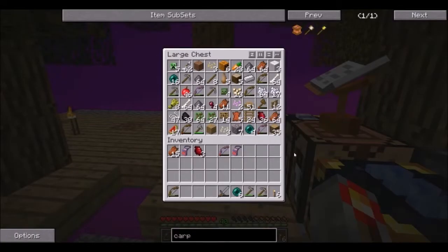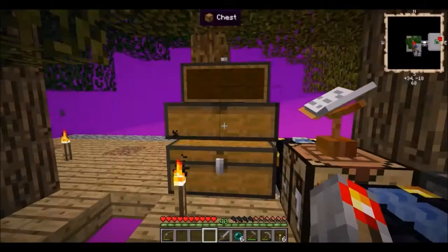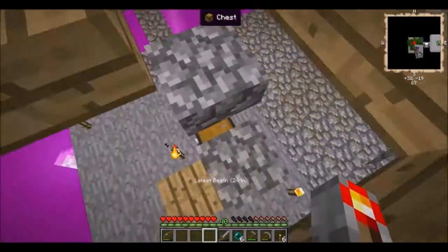Ooh, Power II! What else do I have? I have a Power II Punch I — I got some pretty good bows. Not much durability, but still pretty good. Can't combine them without an anvil.